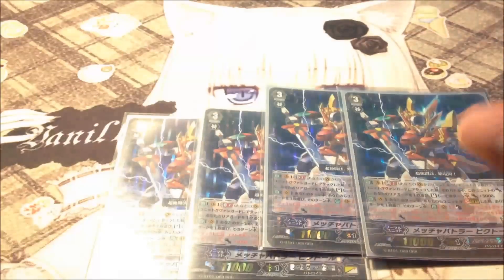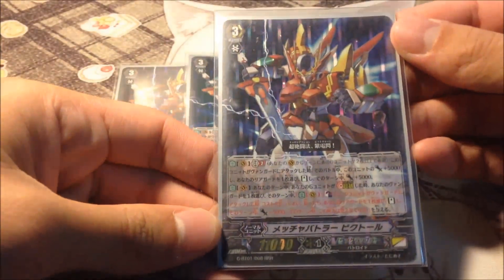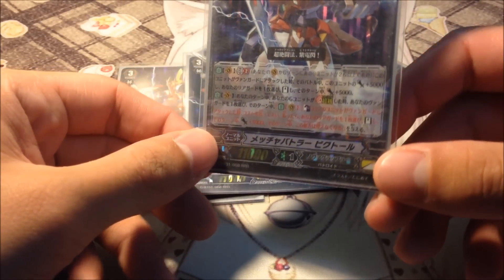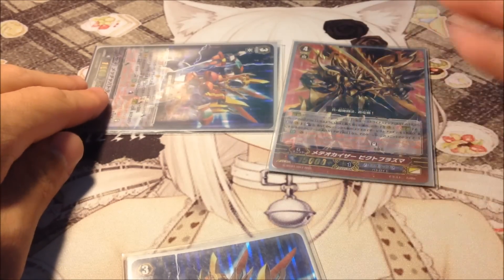We play four Extreme Battler Victor — Kamui's avatar. Generation Blast 2: when this unit attacks the Vanguard and you have two face-up cards in your Generation Zone, it gains plus 5k power. And when it attacks, you can stand one of your rear guards and give it 5k power. So basically a 16k base attack, and you can restand one of your rear guards and gain 5k power.